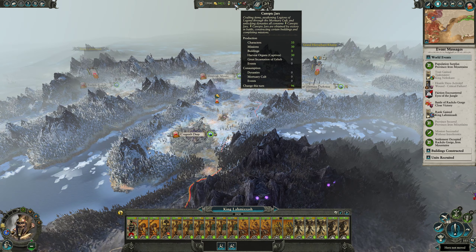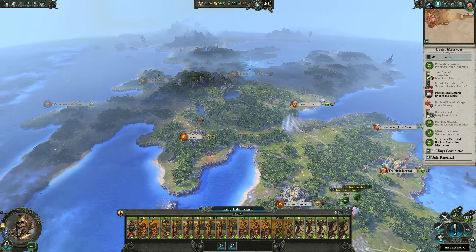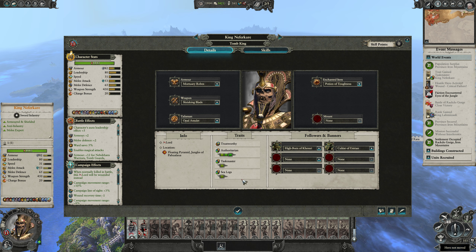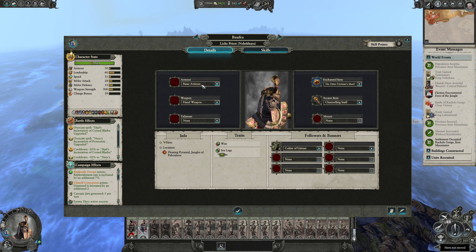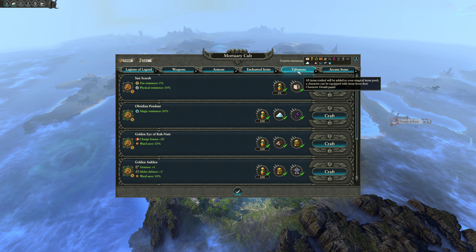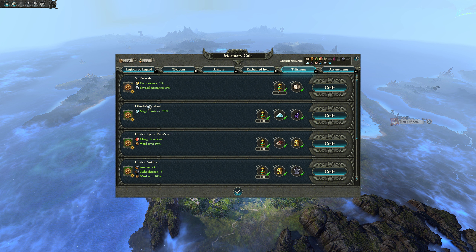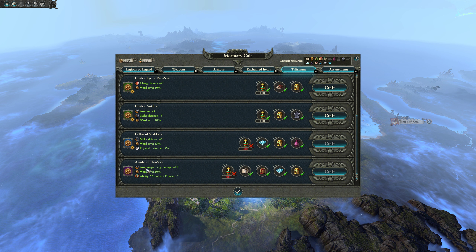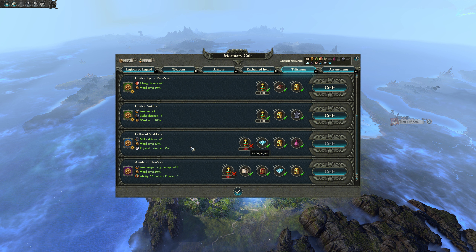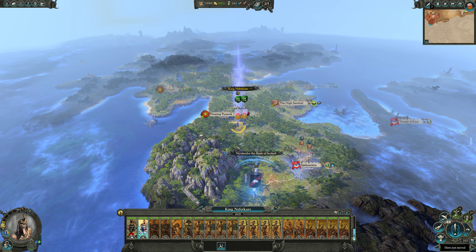Province secured! Own the entirety of four provinces - we get some canopic jars and a little to our treasury, and we're getting the jars back rather quickly. Coming all the way down to here let's look at getting you a talisman, weapon, and armor. Looking at talismans - charge bonus, ward save. Maybe we'll wait and go after the Collar of Shikara because it's got the ward save and the physical resist. We're going to wait on that.